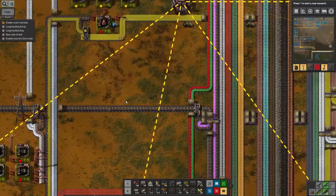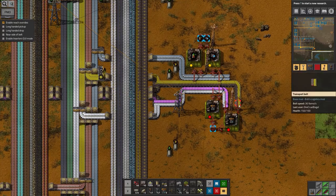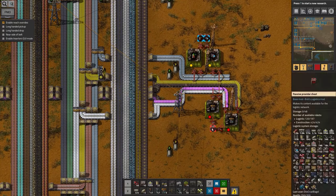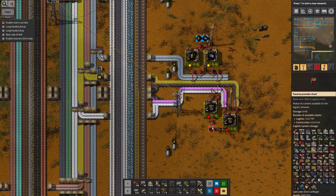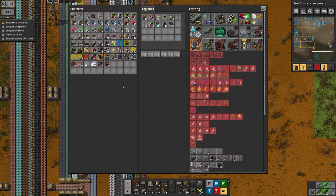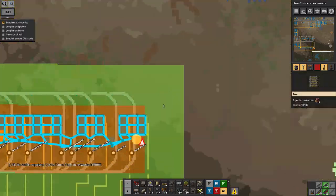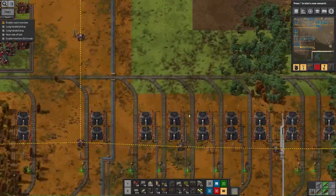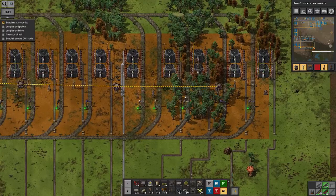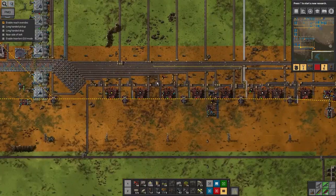Those batteries don't seem to be backing up quite as I'd expect — what are they all getting used up by? Oh, they're all being made into plasma turrets. Have they not made any yet? There's nothing in that provider chest, and none in the provider network either. What's going on there? Oh wait — of course, it's because I've requested 10 of them be in my inventory at all times. I've got three of them. So we've managed to build three in total and they're sitting in my inventory. There we go, that answers that question.